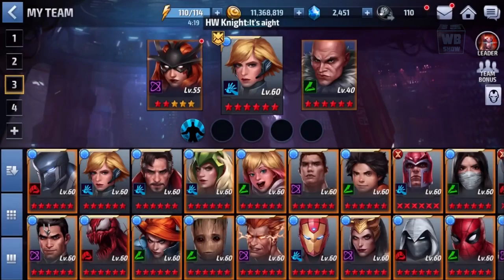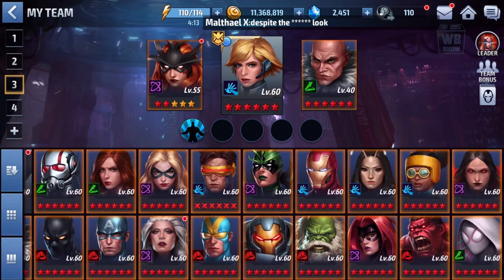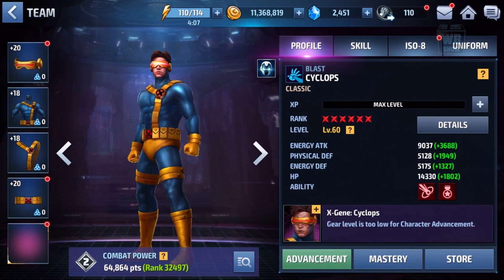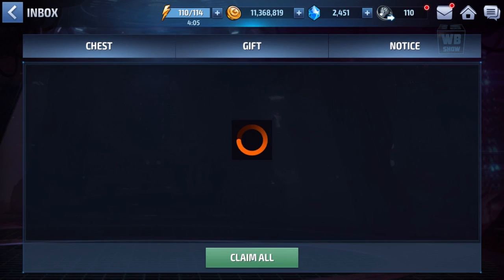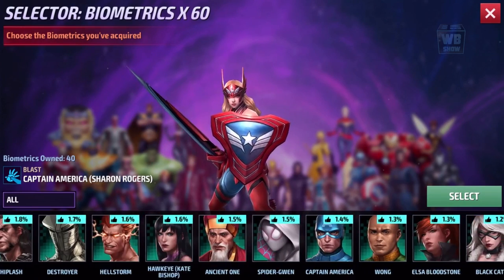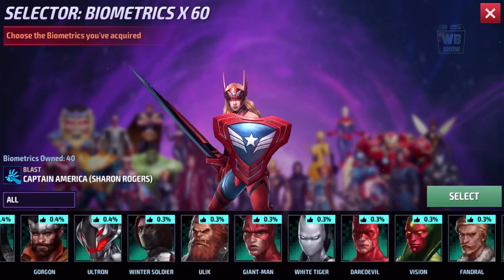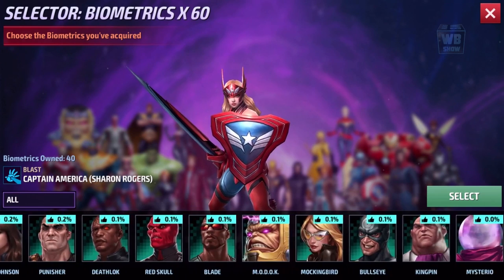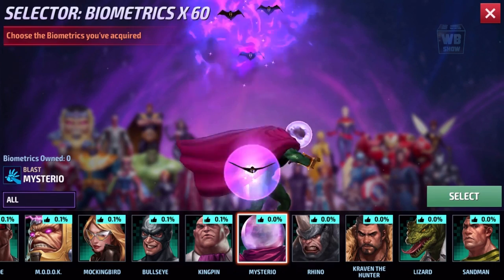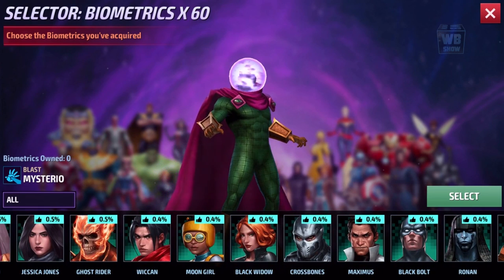So anyway, that is the Vulture — we have him unlocked. We're going to focus on the Homecoming characters instead of the X-Men characters, because the X-Men characters are pretty hard to get biometrics for. I want to see if I can get the new Spider-Man characters' biometrics because they're not letting people get characters using the biometric selector anymore after the X-Men event — oh wait, you can. Alright, that's it for now — we'll be back in the next video as we continue on in Marvel Future Fight.